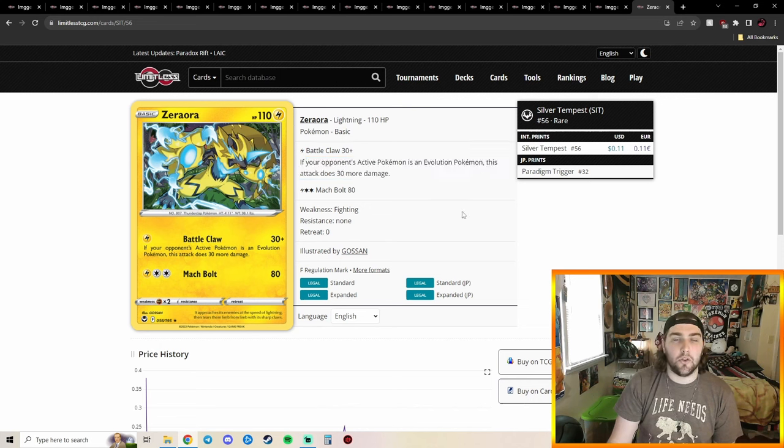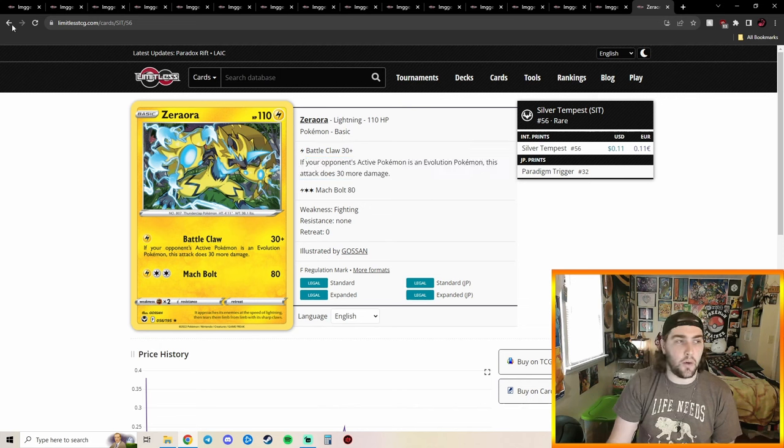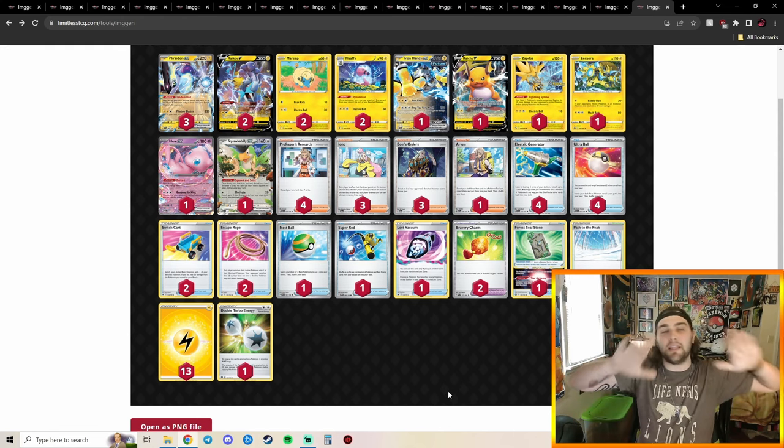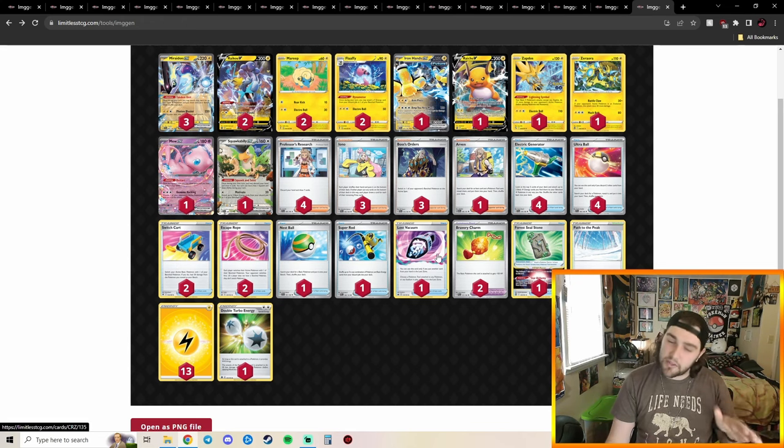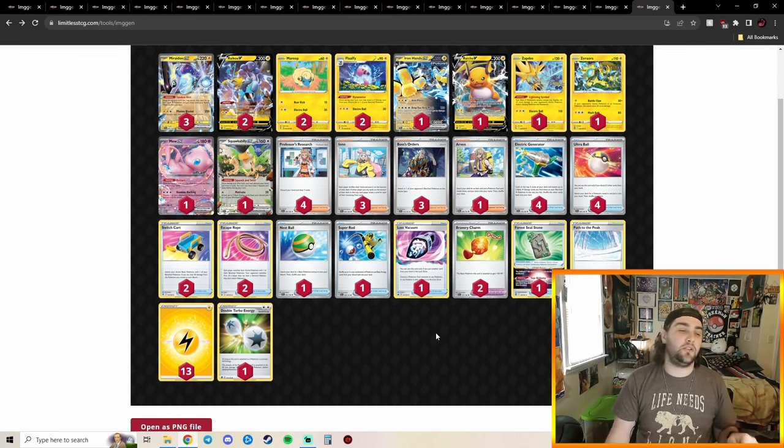There were tons of Evolution Pokémon going into LAIC — other Miraidon decks with Flaaffy, Chien-Pao, Baxcalibur, Pidgeot — Zero-Aura can KO that Pidgeot. Zero-Aura was such a clean, good choice for this deck. Lost Vacuum was also a very good addition — you need to be able to bump Path to the Peak so you can use Tandem Unit, Fleetfoot, Restart, and Squawkability. The one copy of Forest Seal Stone can go on Raikou or Raichu and still work.